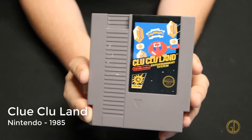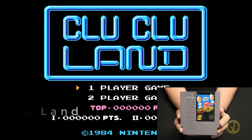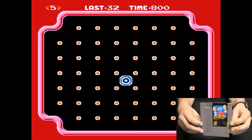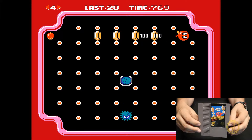Clue Clueland was released by Nintendo in 1985 and in this game you go around spinning all these little pegs to reveal different pictures made out of coins. Once you reveal the picture you get to move on to the next level. It's a little weird to get used to at first but overall it's a pretty fun game.